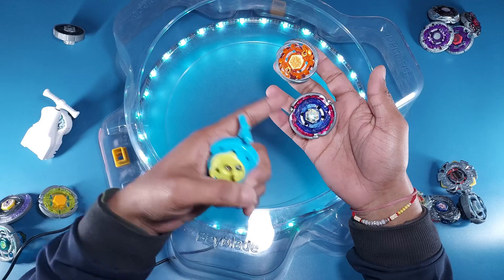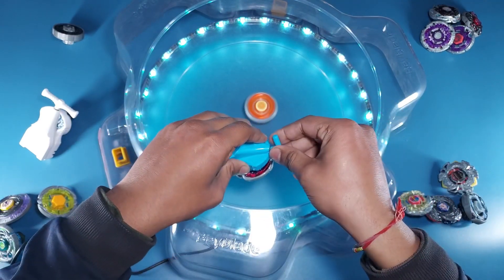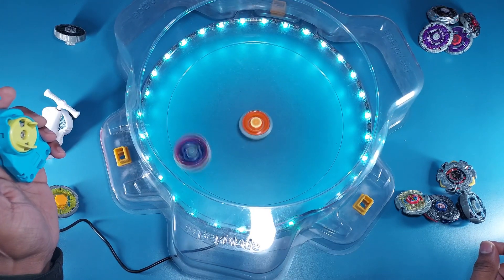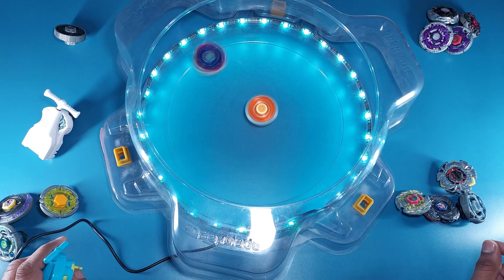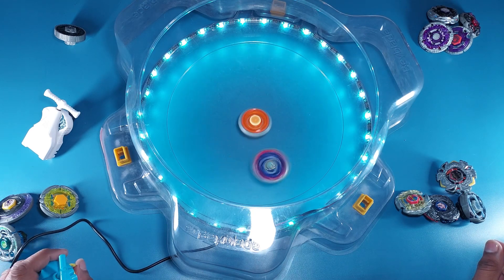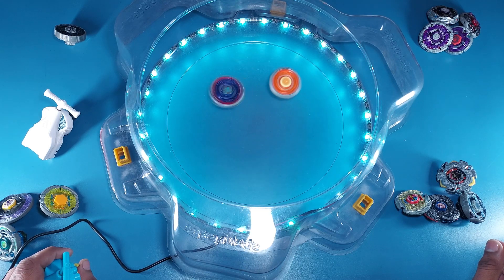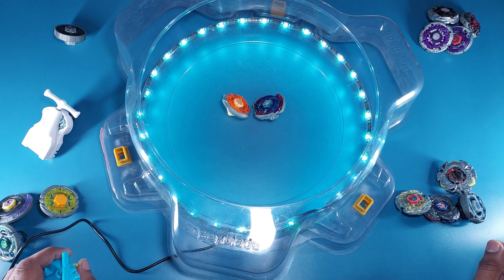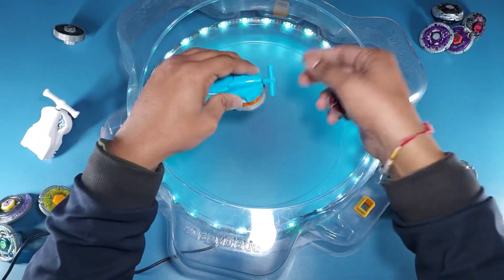For the second battle in Segment A it's Cosmic Pegasus versus Burn Phoenix. Burn Phoenix has a lot of stamina so I'll launch it first, then Cosmic Pegasus. Pegasus is going to lose a lot of stamina but Burn Phoenix is a lighter bey, so we don't know for sure who's going to win. I have my faith in Burn Phoenix's stamina. It looks like a draw — I guess we have to do it again since it wasn't a clear win.